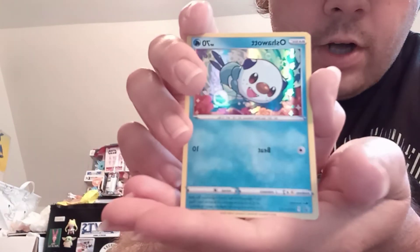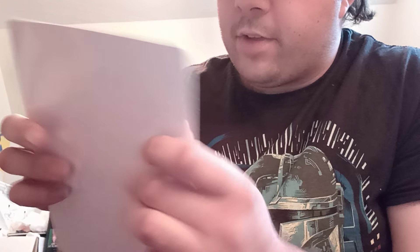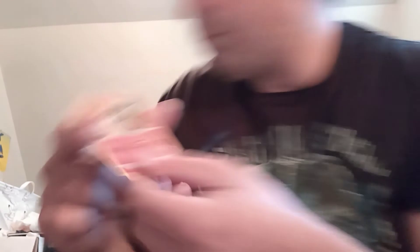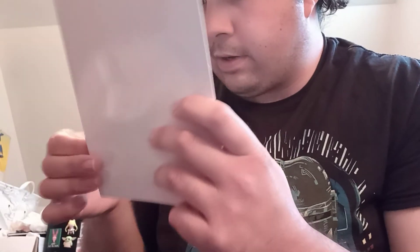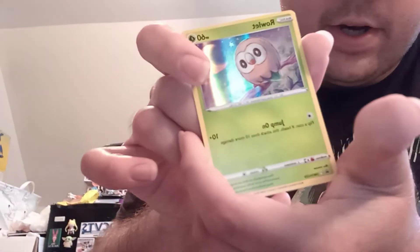There's one with a really cool background — being a regular basic holo, surprisingly, rather than the shattered glass type. One of my favorite prized possession ones is Cyndaquil, because I haven't gotten a lot of these in holo form for this particular Pokemon. And last but not least, there's the one for Rowlet — really cool.